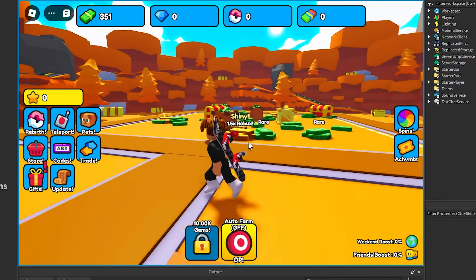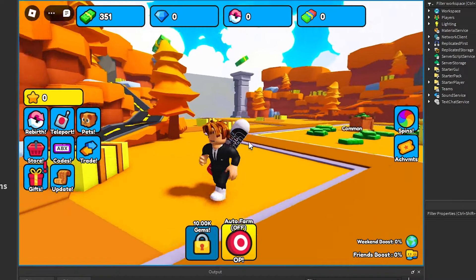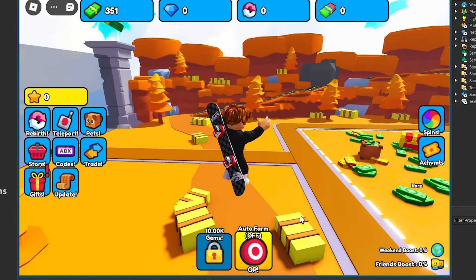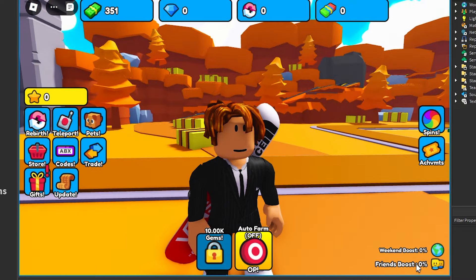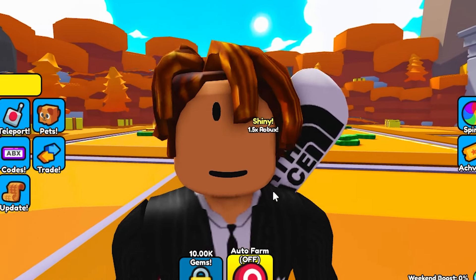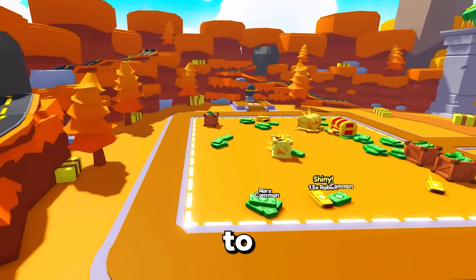I'm finally done with this area and it looks absolutely amazing — this is definitely my favorite one. Just look at these roads, they are so well made. There are some issues I'll have to fix, but if you look at the bottom right corner, there are two new labels: a friends boost and a weekends boost. For every friend in-game with you, you get a 10% Robux boost, and on weekends there will be a 1.5x Robux multiplier boost. Now it's time to make the third area.